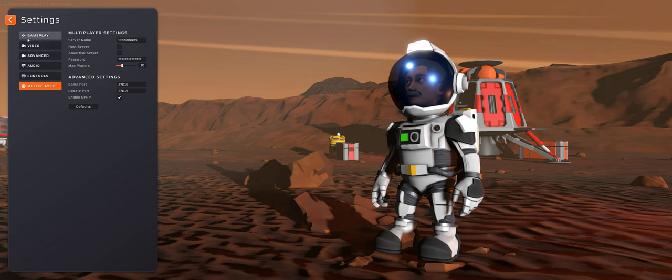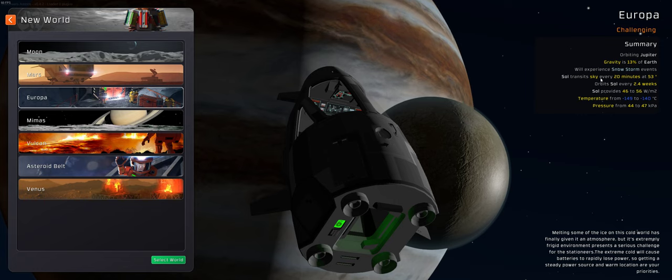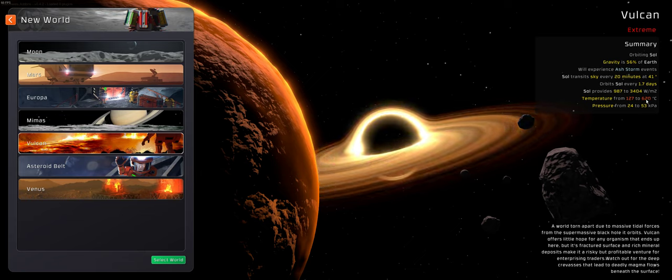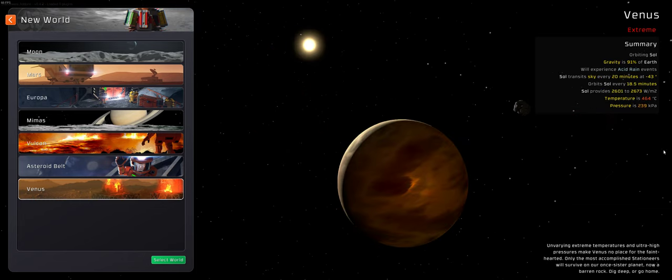When you start a new world, over on the right-hand side it will show you the basics of what happens — useful information like where the sun goes. On the moon, the sun used to go directly overhead at 90 degrees; now they've offset it by two degrees. On Europa, the sun angle is 53 degrees; on Vulcan it's 41 degrees. It'll also show you the temperature range and pressure range — Vulcan gets very hot, up to 620 degrees Celsius, that'll burn your face off pretty quickly.